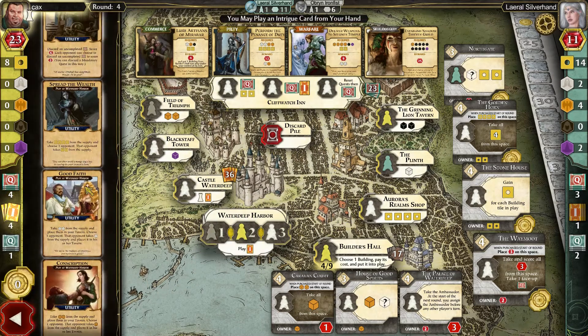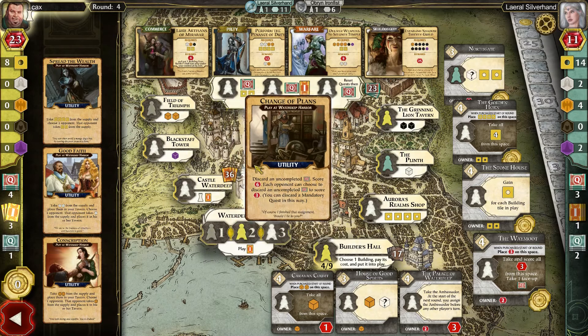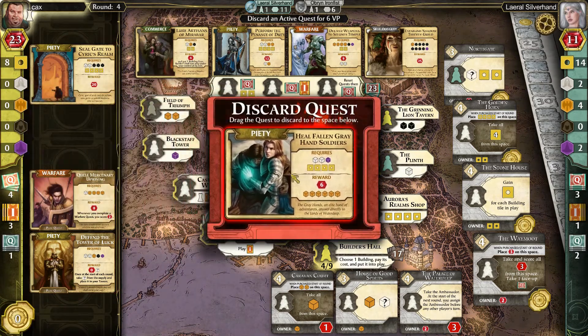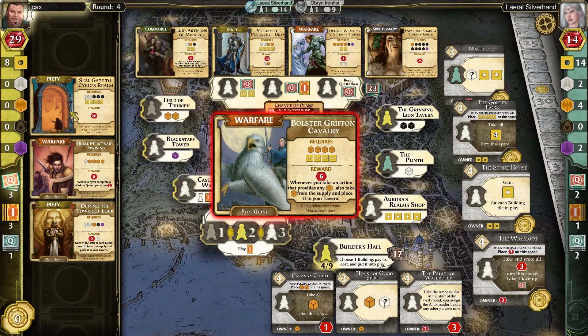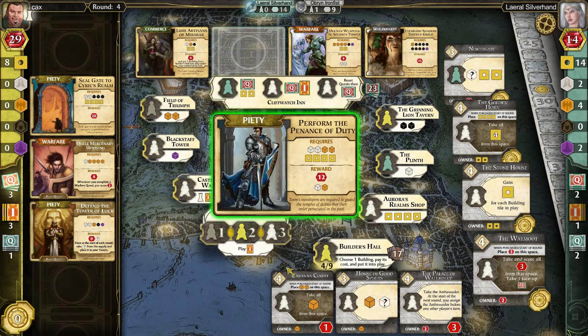Pretty unique strategy. You can take some more money and choose one opponent — discard an uncompleted quest and score six. Let's do that one. Let's get rid of one of our quests that we do not need. There's a Piety one we can actually work towards — we don't even need that skullduggery per se. We can just start collecting black cubes and white cubes, and we'll have the money, no problem.